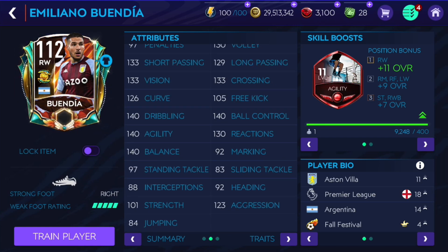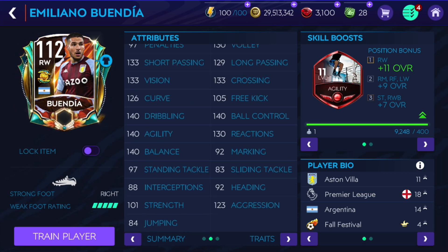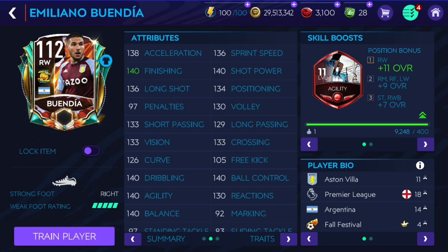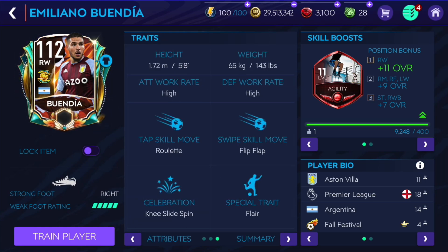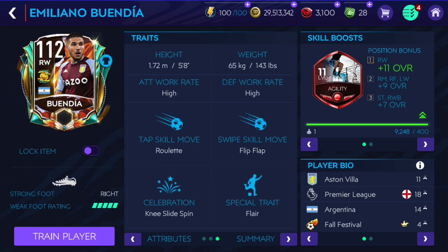Lots of 140 stats: 138 acceleration, 136 sprint speed, 136 long shot, 134 positioning — high 130s and 140s. He is five feet tall with high work rate, five-star skill moves, and flare and playmaker traits. He looks very very nice.